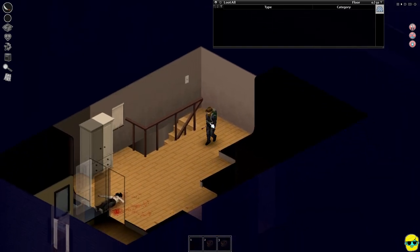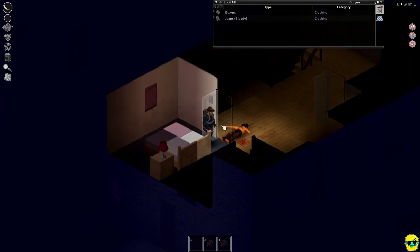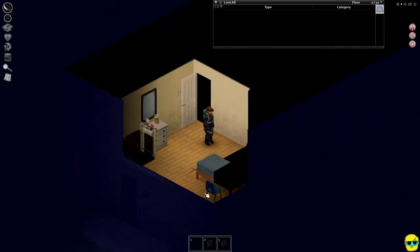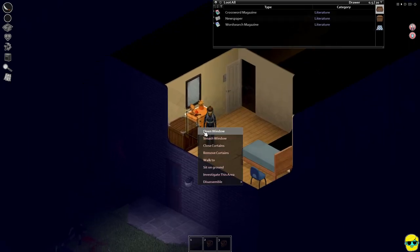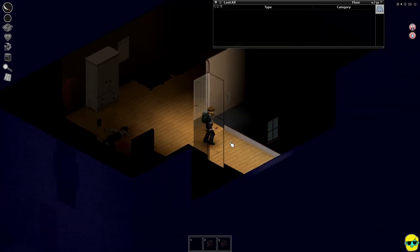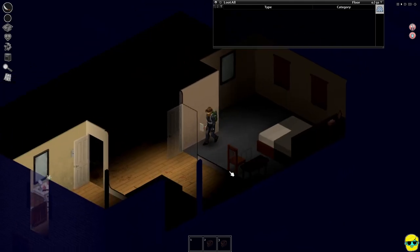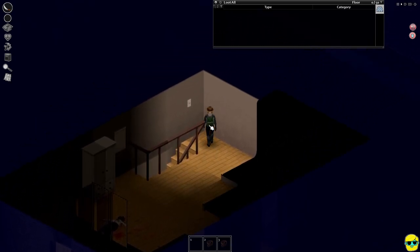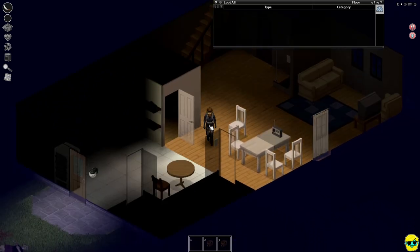We're going to go up and decide which bedroom to sleep in. Is there a bedroom up here with a chair in it? This one has like a plastic chair — that's not bad. We can go ahead and close these curtains. Remember though, you don't always have to close the curtains on the second floor since zombies can't really come in, but if they see the light they will be drawn to the house and come in on the ground floor, which you still don't want.